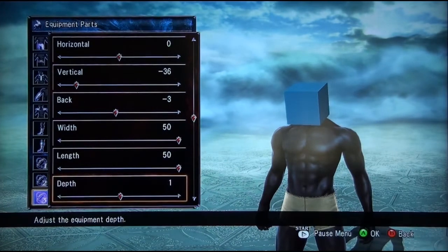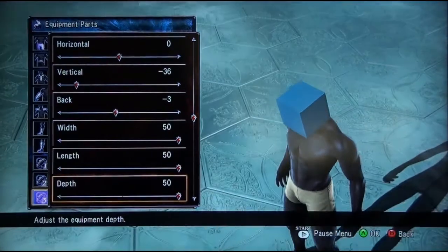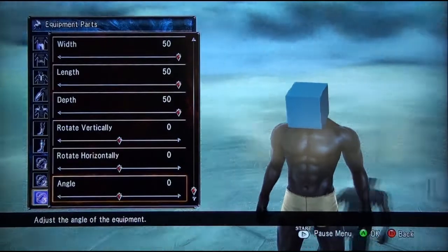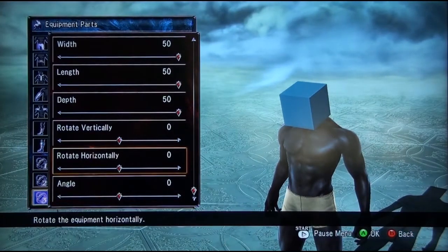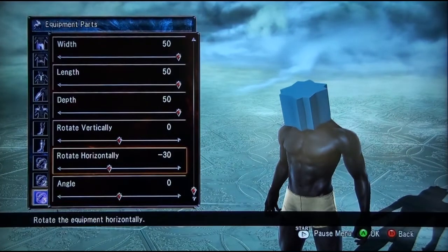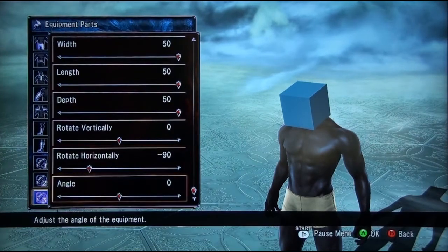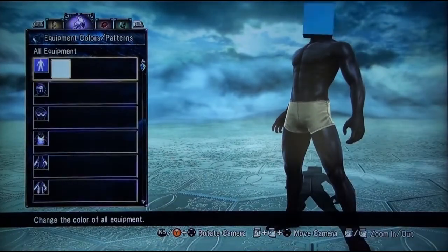We're actually gonna go back and adjust it. What I do is I max it all out so it's aligned perfectly, and then I adjust it from there once I change the colors. For the third one, you're gonna want to rotate — go negative 90. I'll explain why in a second. Go back to palettes, colors.